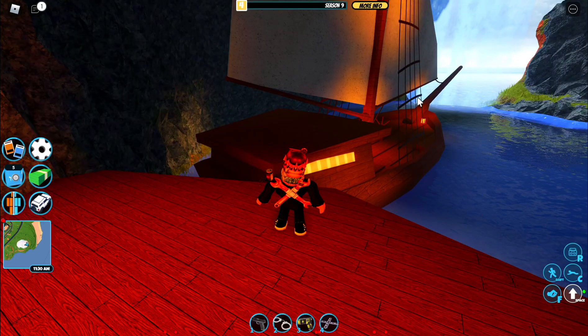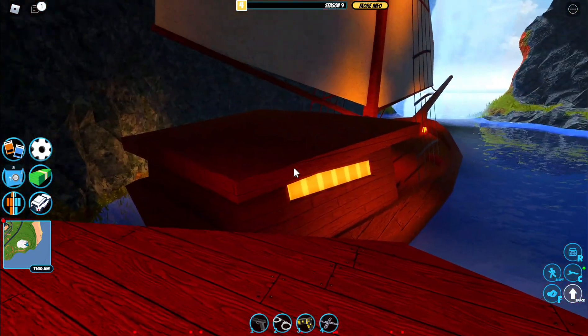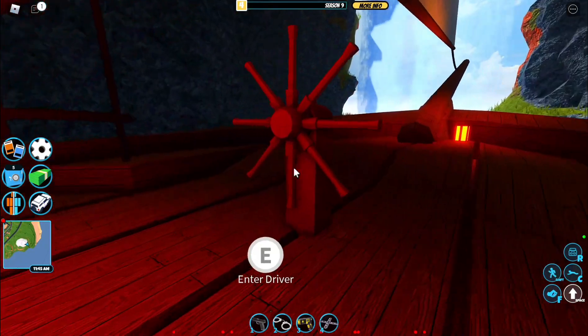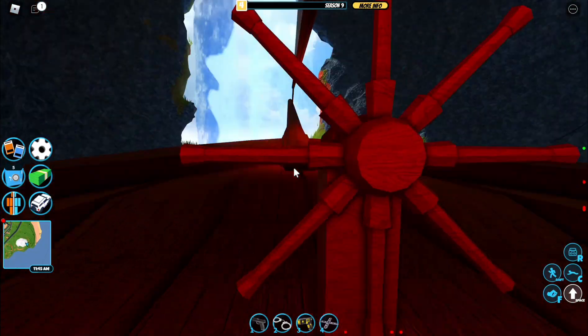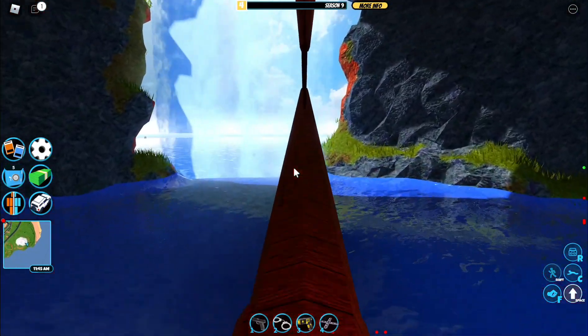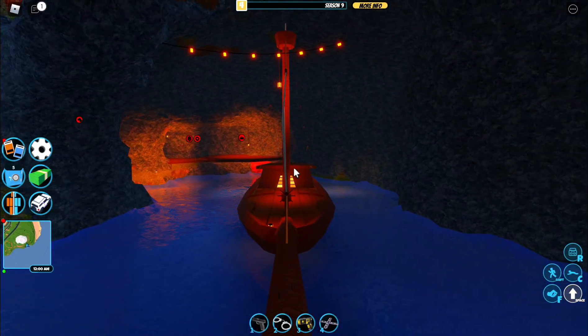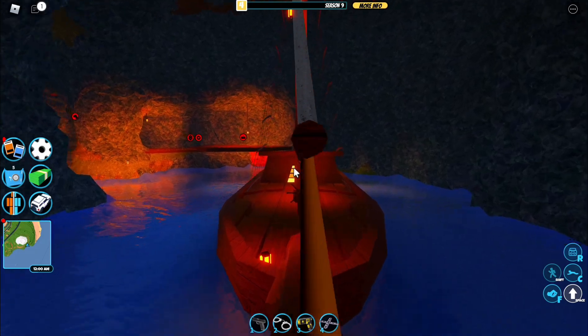In 9th and last place, we have the Sloop. The Sloop is a 1 million dollar pirate ship, and it is very bad. Do not spend your money on this. It is super slow — like slower than the Camaro, and the Camaro is free. This is 1 million dollars and slower than the Camaro.